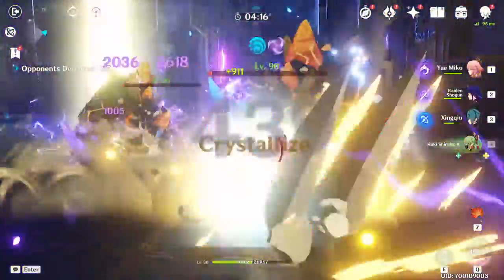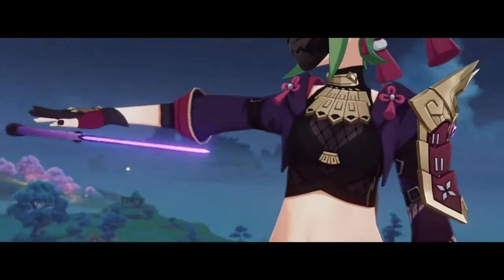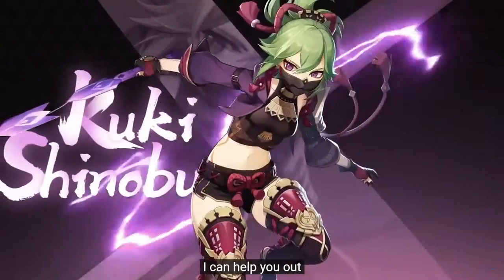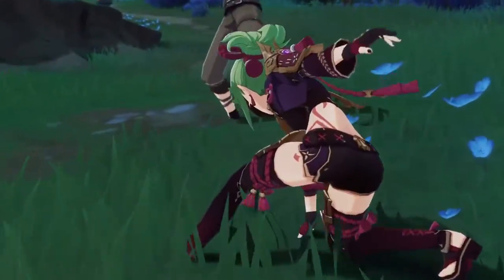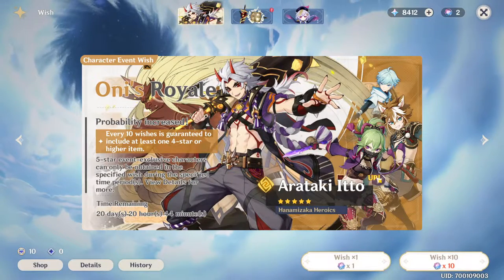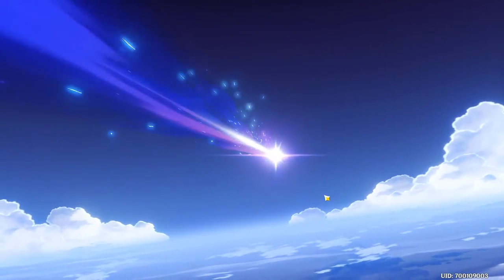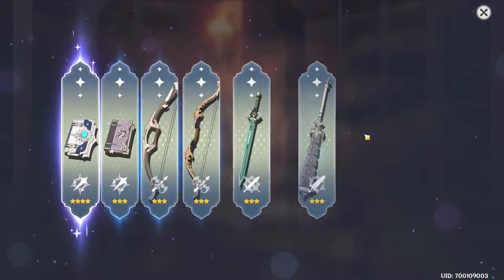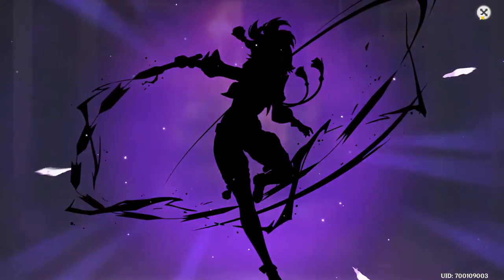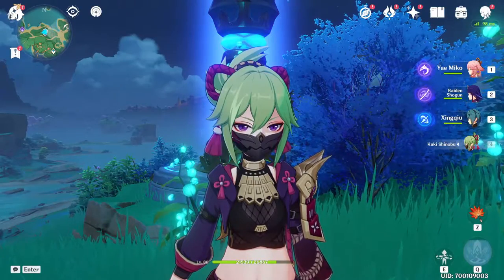We already summoned for Kuki Shinobu — it didn't go great, but we did get her. We're trying to get one copy; I'm not trying to get a five-star. If I do get a five-star it's definitely not intentional. It's not looking good and I don't have that many gems, but there we go — four star. Yes! We got Kuki Shinobu. The summons went well, kind of. As long as we didn't get the five-star, we're fine.